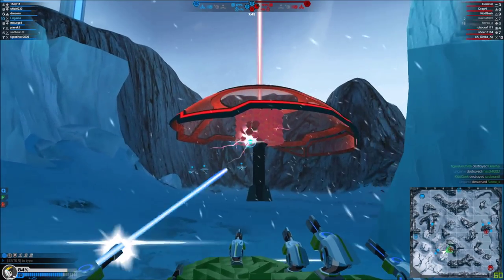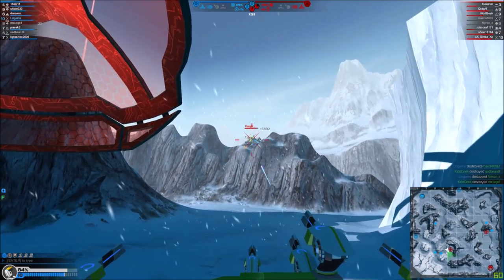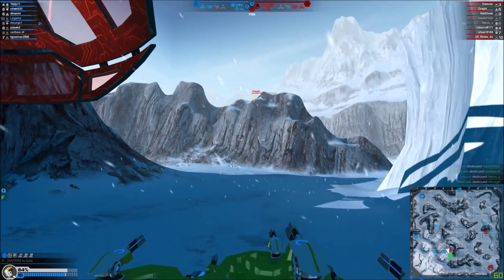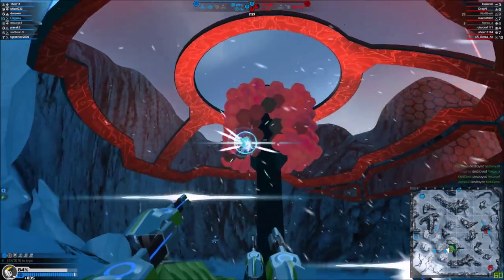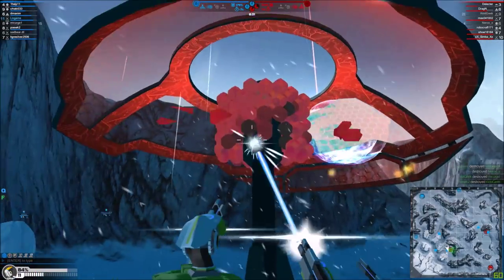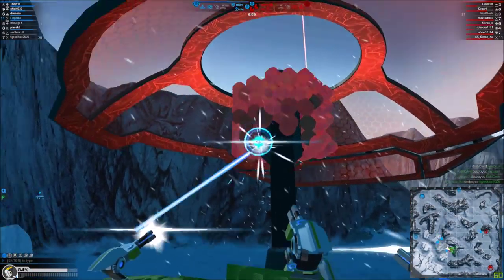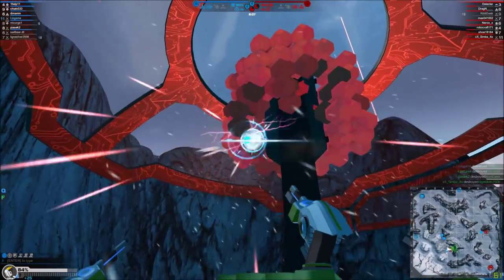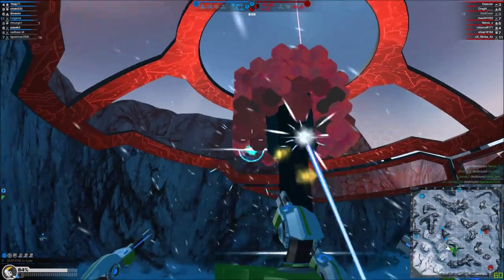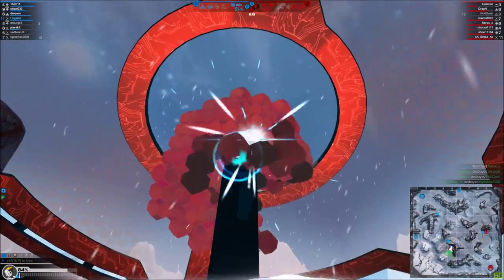The bot is holding up very nicely under the punishment there — took a plasma hit full to the face. Definitely a lot of block spam going on on that guy. Maybe it's just really well designed, really well tri-forced. He will probably try and poke, so I'm going to get myself in a position where I'm a little bit more difficult to hit.